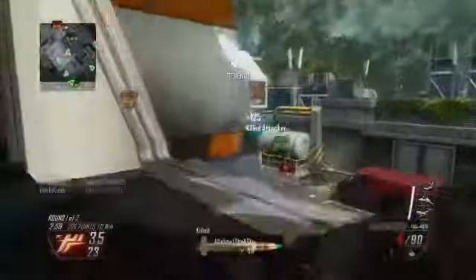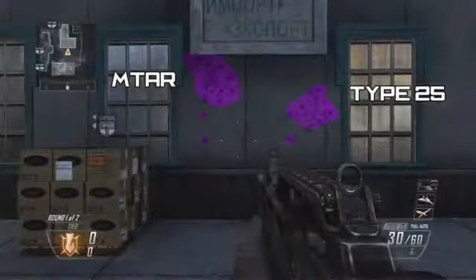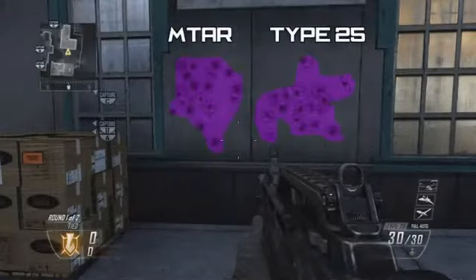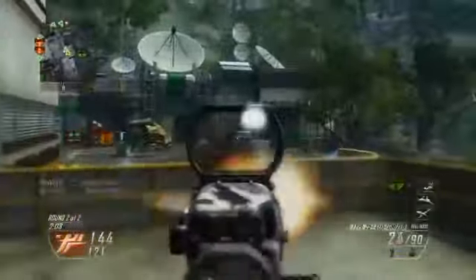Next we're taking a look at recoil patterns as well as hipfire spreads. I tested this out a lot because going in I thought the MTAR would have lower recoil because of its lower RPM, but every time I tested it the Type 25 spreads were just a little tighter, which was quite surprising. With the hipfire spreads, they were both about the same whether standing or crouching, so rate of fire would be the key factor in winning a hipfire gunfight between these two weapons.